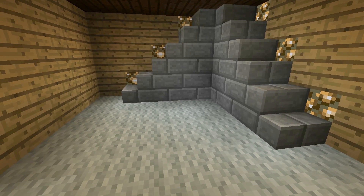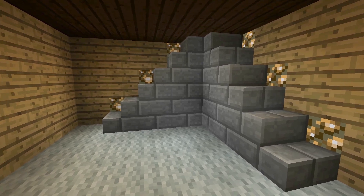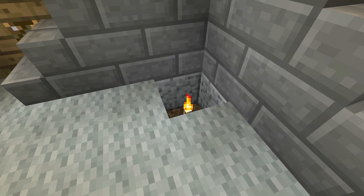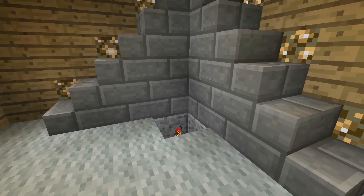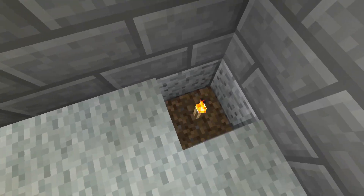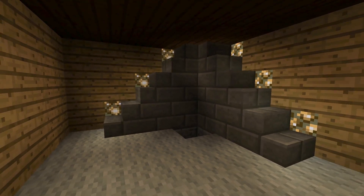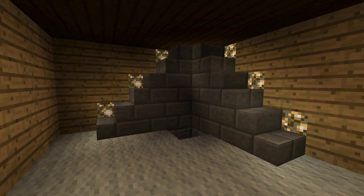I put carpeting in here to keep mobs from spawning and cheated a little by putting carpet over the top of a torch. That lights this up much better. If I get rid of this, it gets dark in a hurry. So you can see the nice accent lighting of those stairs, but I wouldn't use this as my primary lighting source.